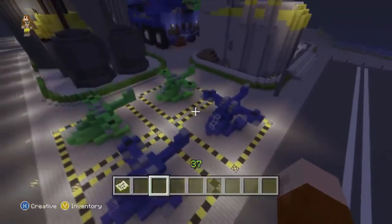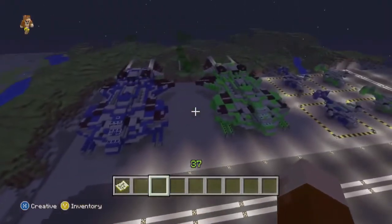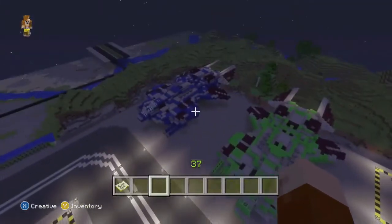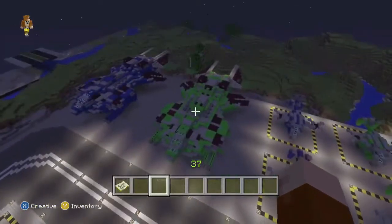Then we have some Hornets — green and blue — and then the Vultures. Seriously, look how awesome they look — green and blue. I love the blue one. I was stoked when I finished building that — I was like, yes, that looks awesome.